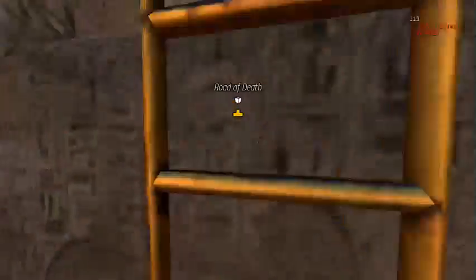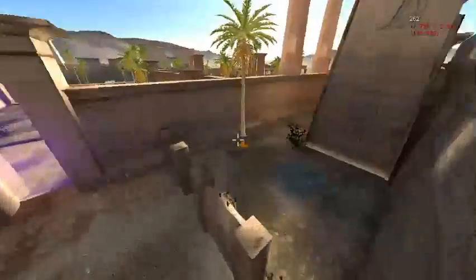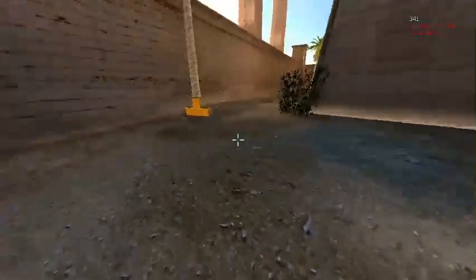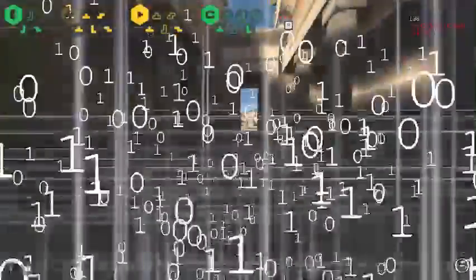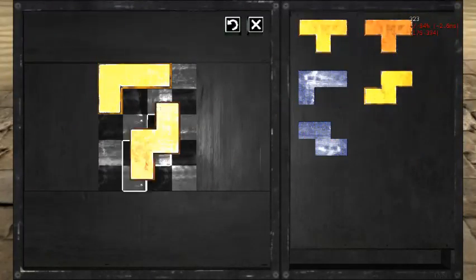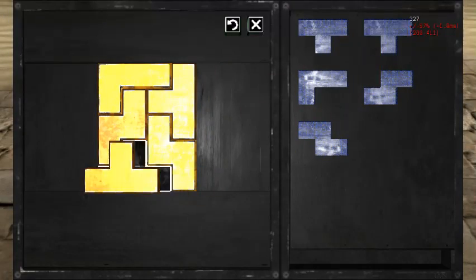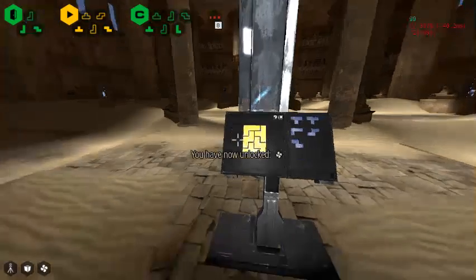For Road of Death, I'm going to go through this stretch because it's easier to explain. Climb the ladder, jump up onto this one, and making sure to avoid that particular curve, jump round and grab the last jewel. Now go grab the fan quickly.